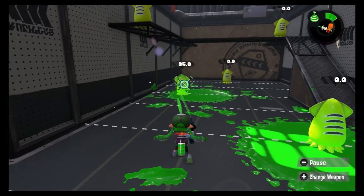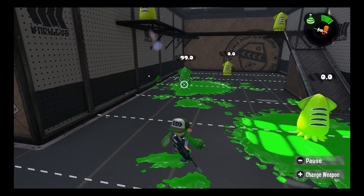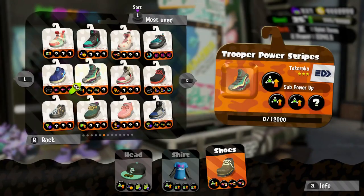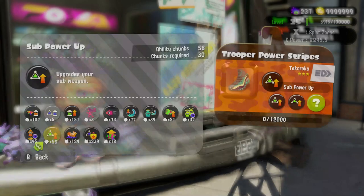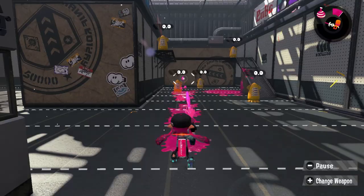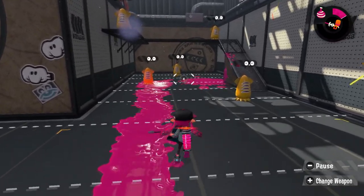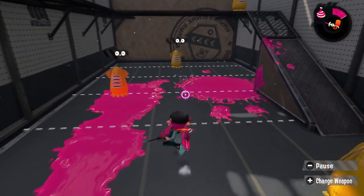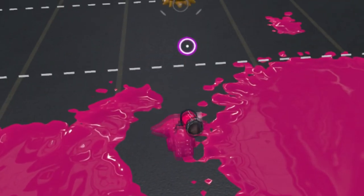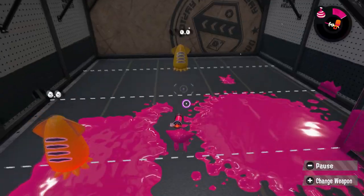Just ignore the fact that two indirect Burst Bombs still need two shots to get a kill. As I was saying, you could even increase your range even further with some sub-power-up — the ability that will change your life. With enough sub-power-up, you can throw your Burst Bombs even further than your Jet Squelter can shoot its bullets. But what's that? Long-range Burst Bombs just aren't your thing? That's just fine.